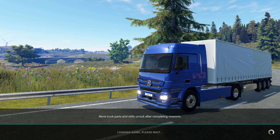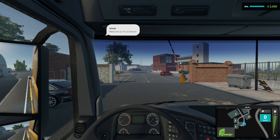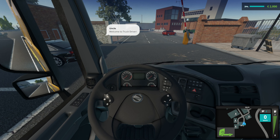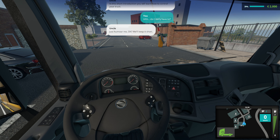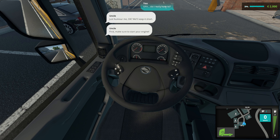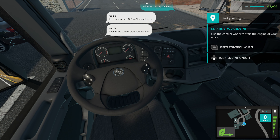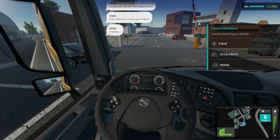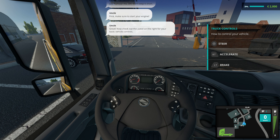Okay so here we are - welcome to your Truck Driver. Right, here we go. My uncle is typing - okay, right, uncle. First, make sure you start your engine - that's quite obvious. There's the start. Open the control wheel and go down to start the engine.